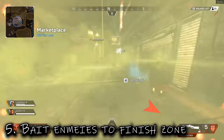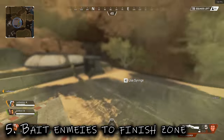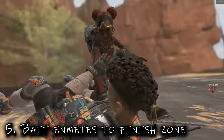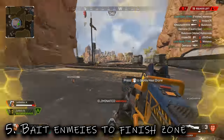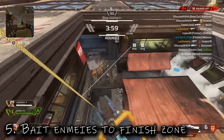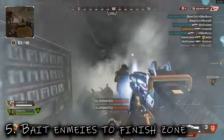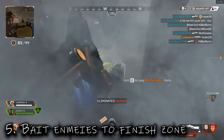Tip five: baiting enemies to a finish zone. This is how to use the legendary shield effectively. A lot of people hate the legendary shield, but you just have to do the finishes in the right location. Here I had a hungry Bangalore hunting me down, so I went out to the market and baited her to an area where I could finish her safely. That let me recharge my shield and get back into the fight, even though she'd punched me hard.